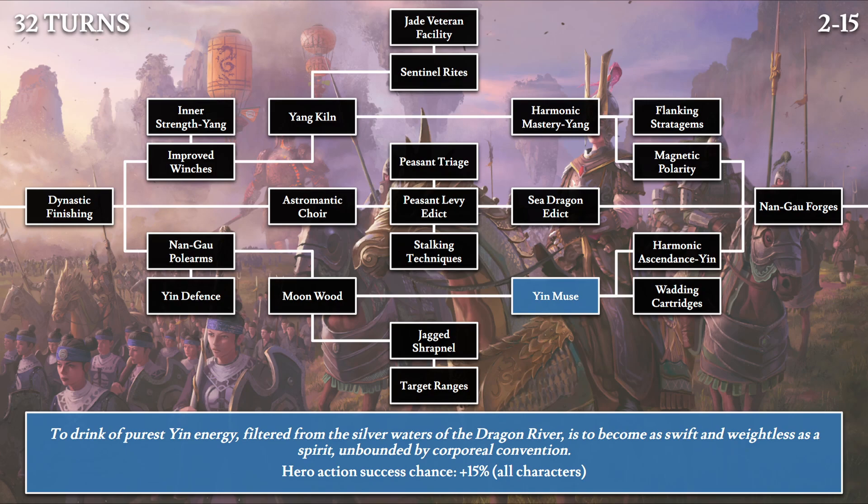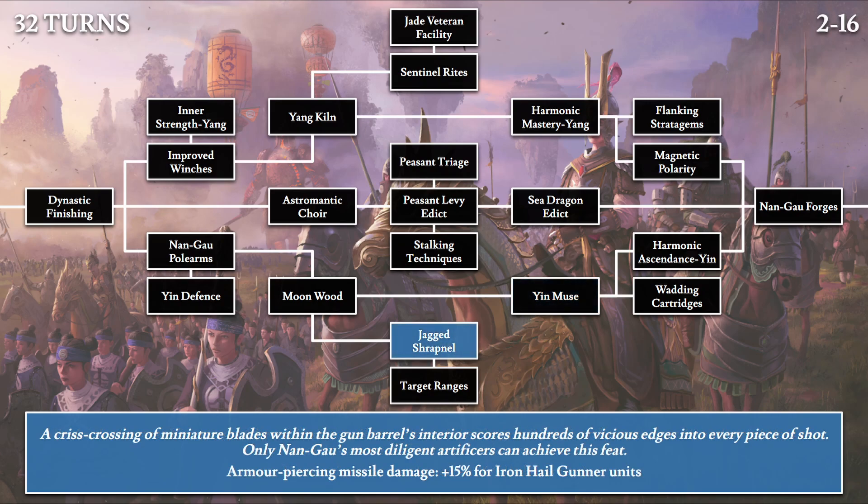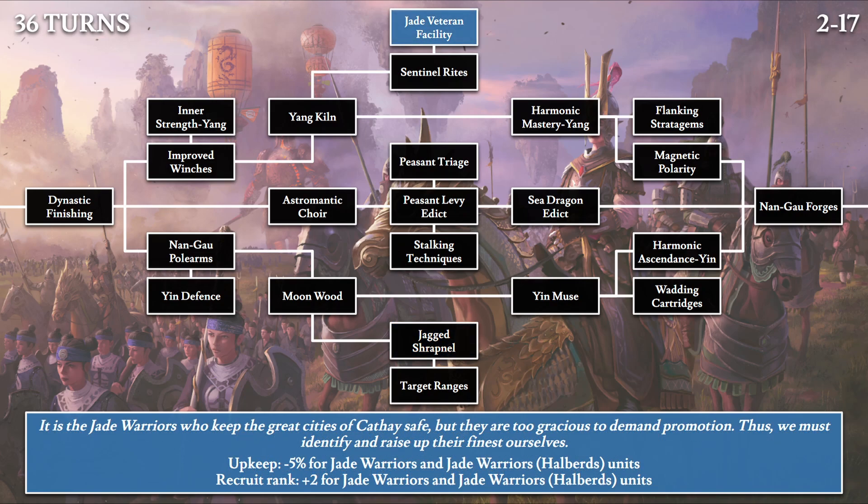Then we have Yin Muse: 'To drink of the purest yin energy, filtered from the silver waters of the dragon river, is to become as swift and weightless as the spirit, unbounded by corporal convention.' This increases hero action success chance for your own faction by 15%. Moving on, we have Jagged Shrapnel: 'A crisscrossing of miniature blades within the gun barrel's interior scores hundreds of vicious edges into every piece of shot. Only Nangau's most diligent artificers can achieve this feat.' This increases the Iron Hail Gunner unit's armor-piercing missile damage by 15%. Nangau is the capital of the Gunpowder Road province and the source of Grand Cathay's war machines and gunpowder units.